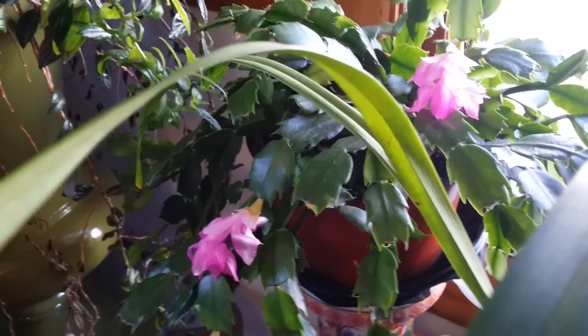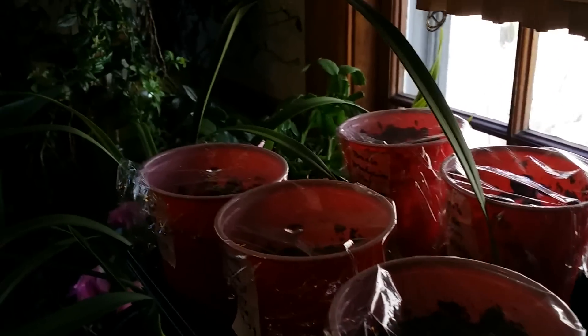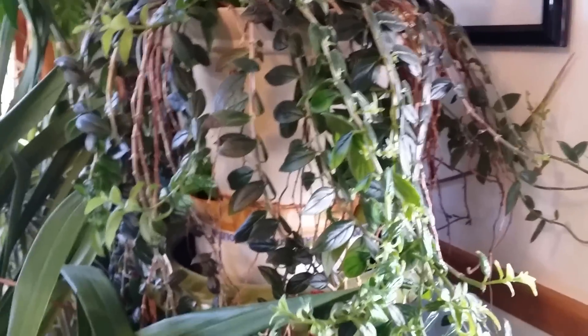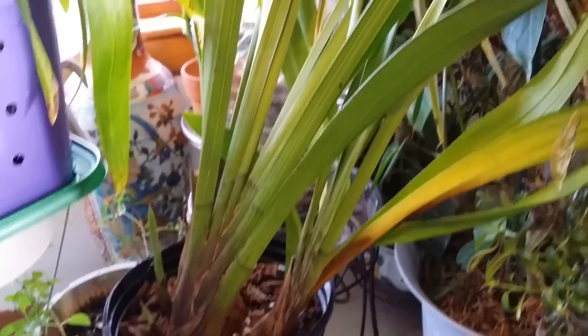There's another Zygopetalum over there and my Schlumbergera — Christmas cactus — is blooming. I started some tomato seeds in there, six varieties, a couple of them heirlooms. This one here is the Leaping Dolphin — normally when it flowers it looks like a leaping dolphin, very beautiful. And this is the Big Red, and the truth is these flowers are dark red, almost black. They really need to be going outside pretty soon.